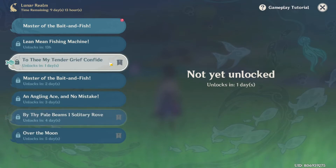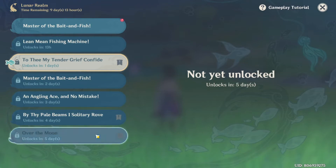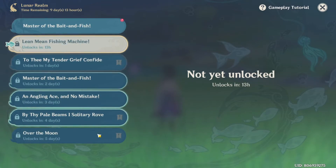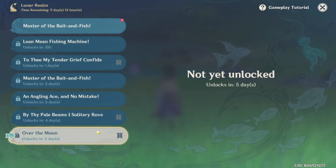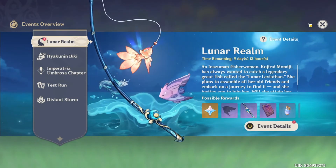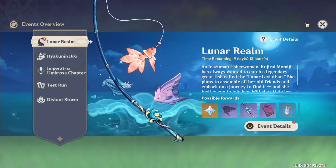I assume some of the locked challenges are tied to the actual story of the event where you have to catch a specific fish. As you go up in difficulty toward the Over the Moon challenge at the bottom, you'll be catching higher rarity fish — puffer fish, stingray-looking things — and they'll be a lot more difficult in terms of the tension meter. So be wary of that and practice on the normal fishing pools throughout the world.